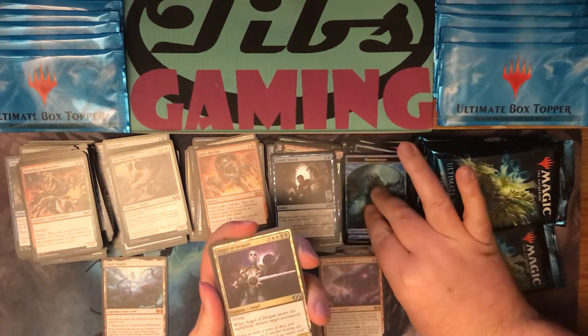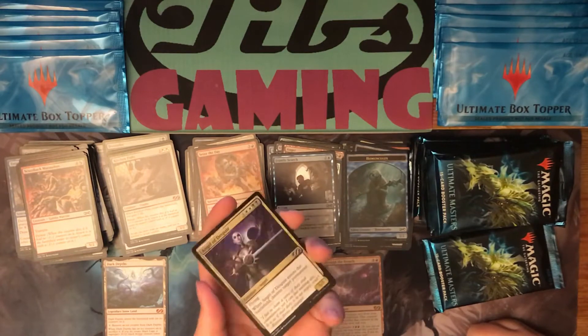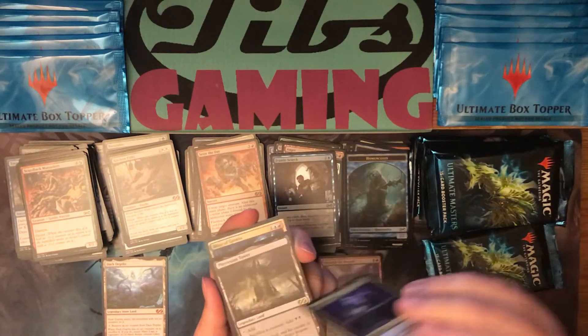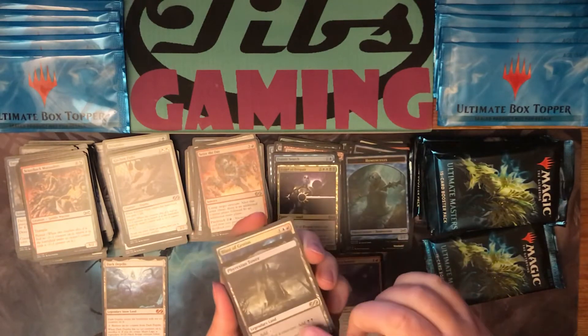Foil Angel of Despair — used to be a Rare, now it's just an Uncommon. Some nice art. Phyrexian Tower.